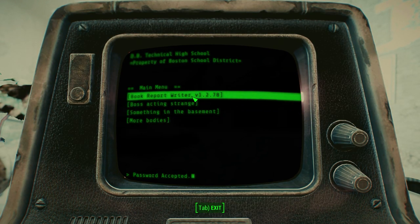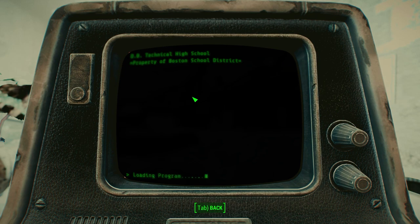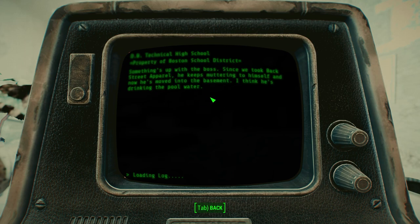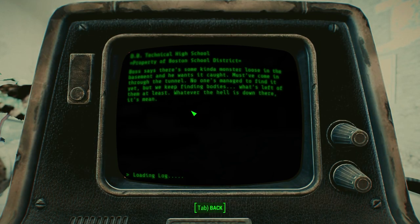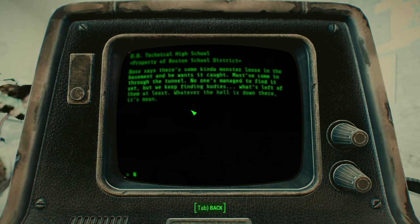Book report writer terminal. 'Boss acting strange - something's up with the boss. Since we took back Backstreet Apparel he keeps muttering to himself. Now he's moved into the basement - I think he's drinking the pool water. Boss says there's some kind of monster loose in the basement, he wants it caught. Must have come in through the tunnel.'